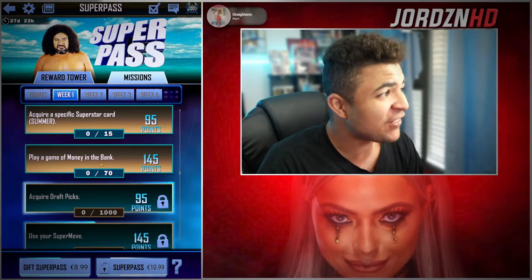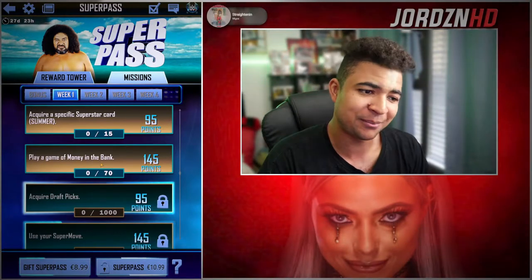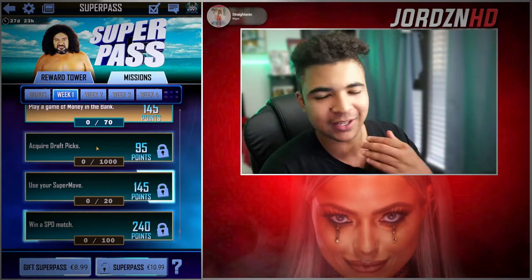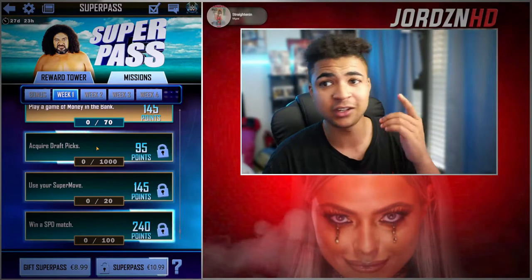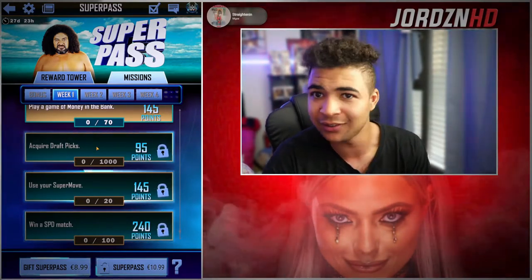Then play a game with Money in the Bank — like 70 games. That is a lot, a lot of games. If you guys have got the patience to do that, good luck. Then acquire draft picks, 1,000 again — piece of cake. Either play Survivors and collect the picks that way, or use your Super Coins, trade them into picks and get them off the board. Fairly easy.